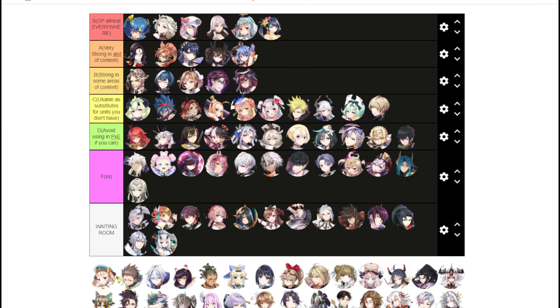SSB is easy S tier — I don't even have to explain her. She's basically usable everywhere: Wyvern, A13, Raid, Abyss — everywhere except Expedition. She's OP basically everywhere else, so easy S tier.